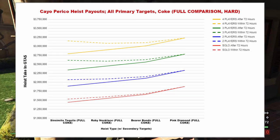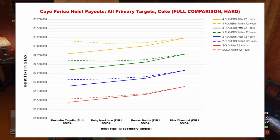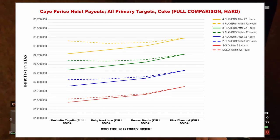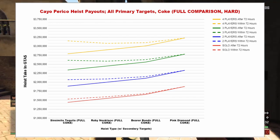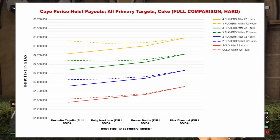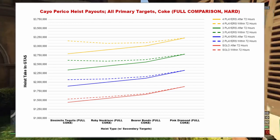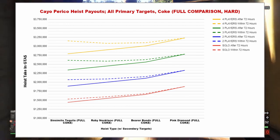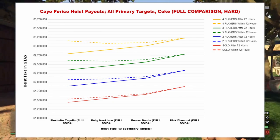Putting all this data into one graph, this shows basically everything covered today: solo vs. 2 players vs. 3 players vs. 4 players within 72 hours, with the buffed secondary targets represented on the dashed lines and the regular payouts on the solid lines. You can clearly see the increase in payouts as you go up in player count while the secondary buff is active — just look at the gap between the dashed and solid lines for each player count. As player count goes up, the gap gets bigger, giving you more benefit for doing the heist with more players. As you go down, you see diminishing returns because you can't carry as much buffed loot as a solo player, so the solo graph ends up looking more like the regular non-buffed line, while still offering better pay. And the good news is that the solid line for tequila at its lowest point is no longer possible, so you're always going to get more money than that.